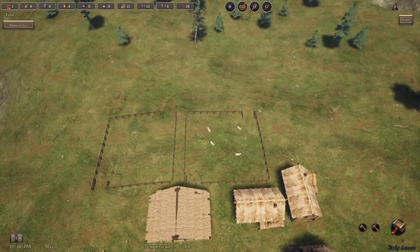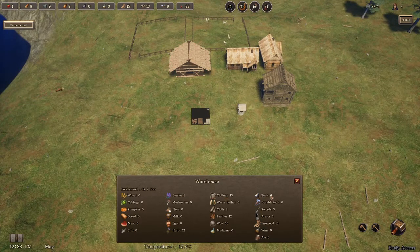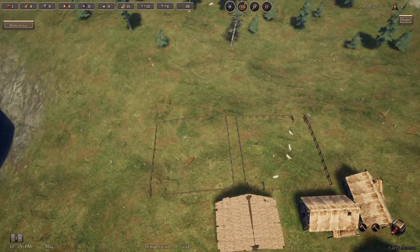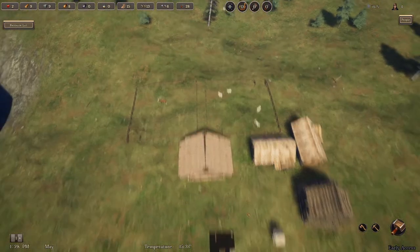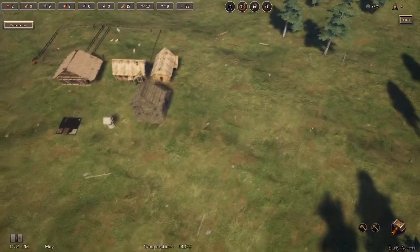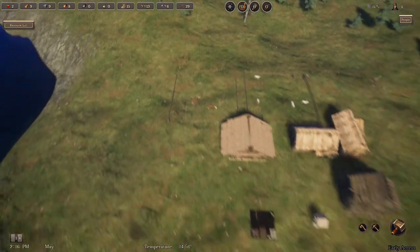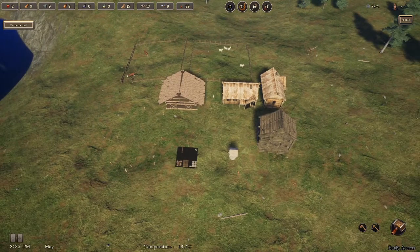That uses up some of our stone and wood. We only have one food right now — what is that? We have berries. We have one cow. Now hopefully here shortly we should be seeing another family coming in. Our tailor is being built — speed this up a little bit.